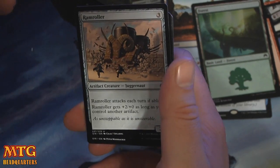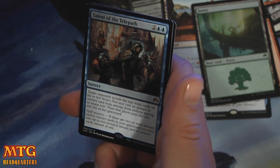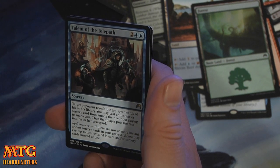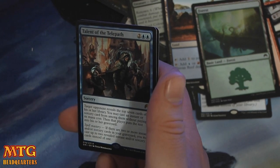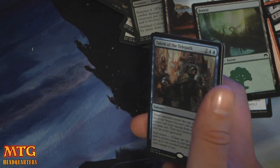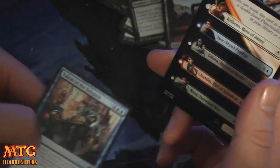Ravaging Blaze. Ram Roller. Talent of the Telepath — two and two blue. A sorcery where target opponent reveals the top seven cards of their library; you may cast an instant or sorcery from among them without paying the mana cost; then put the rest in their graveyard. It's definitely a pay-four mill-seven. The rest is up to chance — you could pull seven lands or seven creatures or whatever.